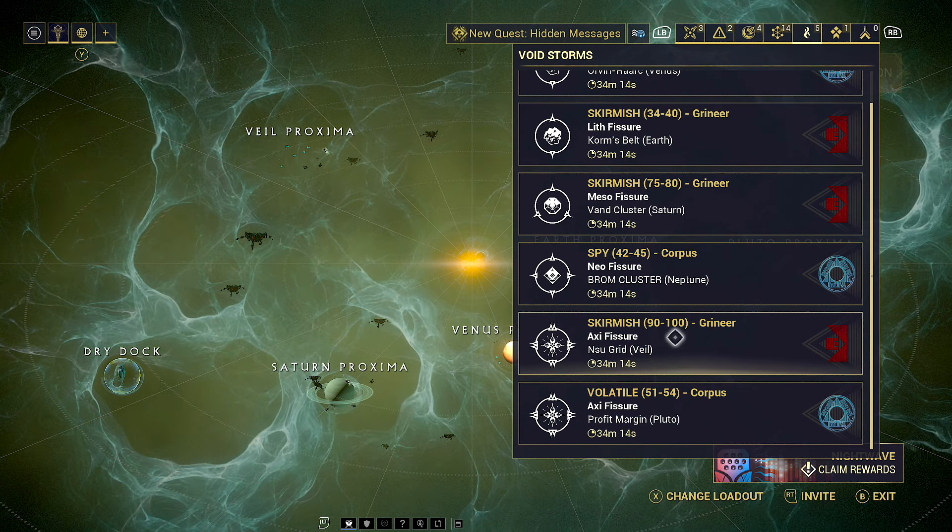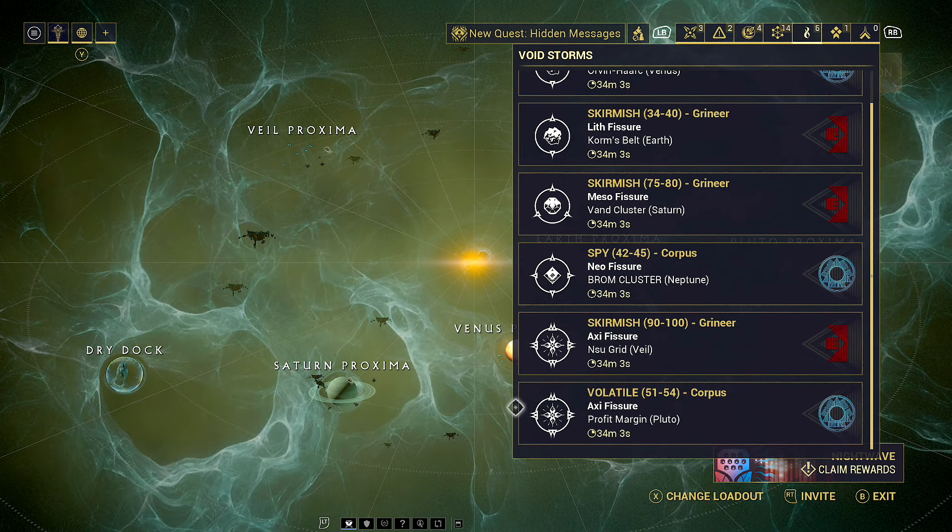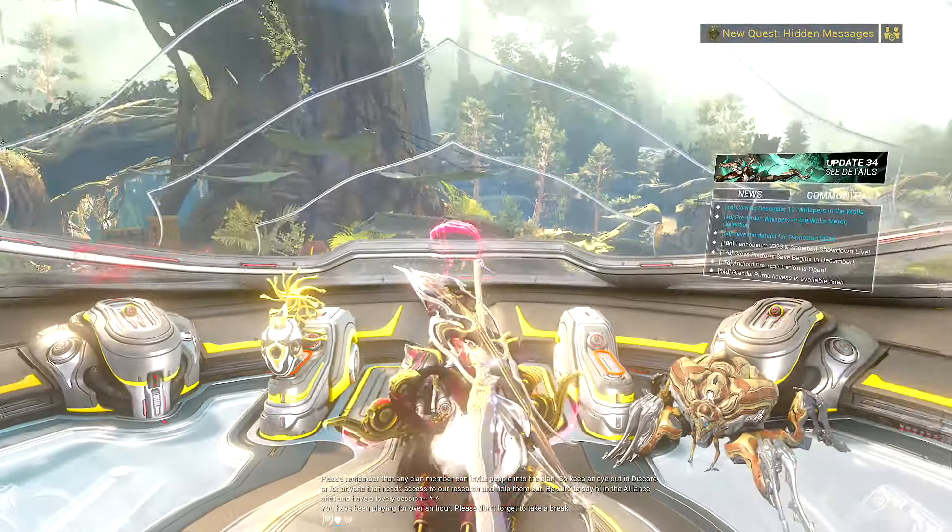I like using these for intrinsics farming, so I would probably go with endless missions if you have them available. Right now I'm not going to click on one because I've already farmed up all of my pieces — but that's how you get the Sevagoth parts.